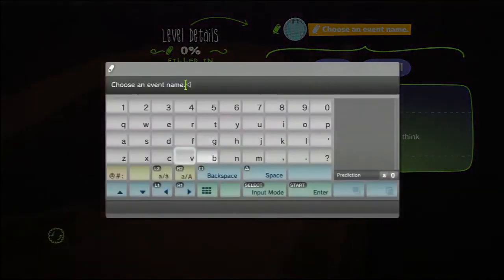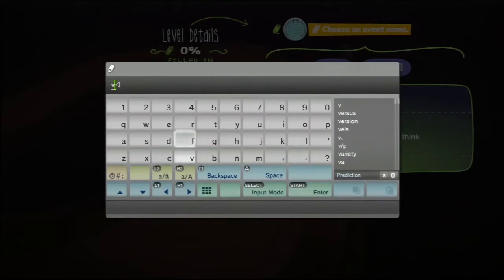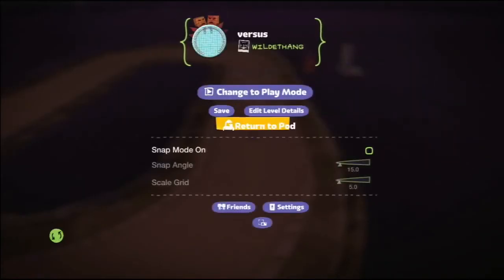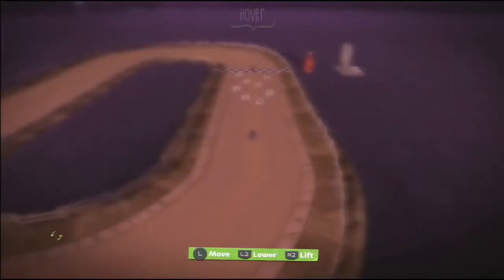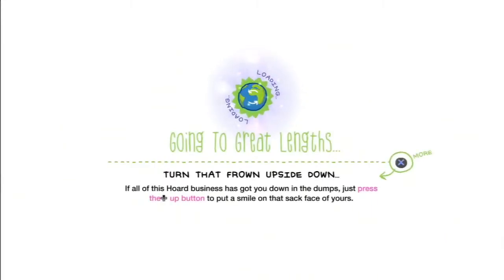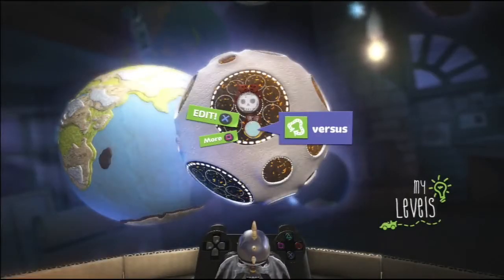And then you want to save it. Give it a title of versus, and then hit save. Return to pod. So there's my first versus level.